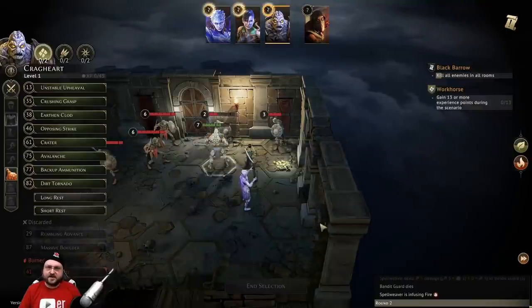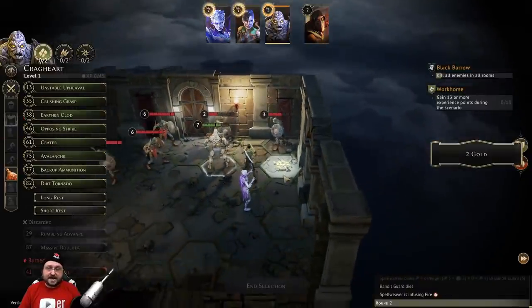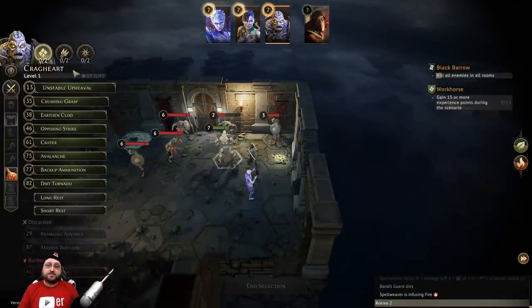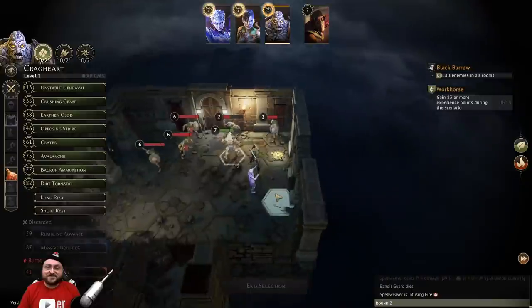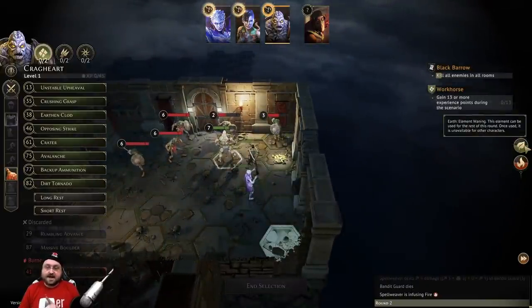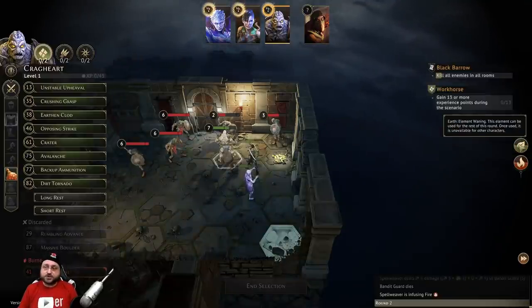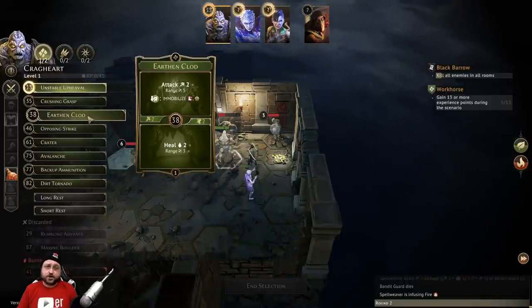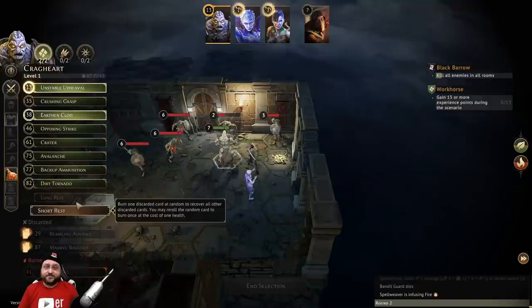That's going to be our turn. At least we've got lots of experience - three points over there. There's a gold pile. Whenever an enemy dies they leave a gold pile behind. You pick it up by being in that tile at the end of your turn - walking through it is not enough. We know we don't want to pick up the gold with Spellweaver because that is specifically our secret goal - you're not supposed to tell the other players what your goal is. The elements go away at the end of the next round, so if we want to consume this earth element we have to use it this round. Options include unstable upheaval, earth and clawed, crater, avalanche, and dirt tornado.